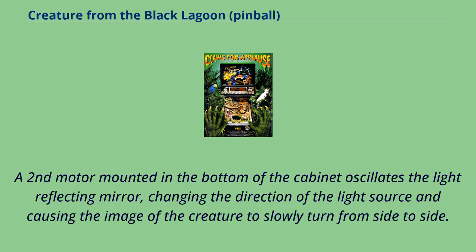A second motor mounted in the bottom of the cabinet oscillates the light-reflecting mirror, changing the direction of the light source and causing the image of the creature to slowly turn from side to side.